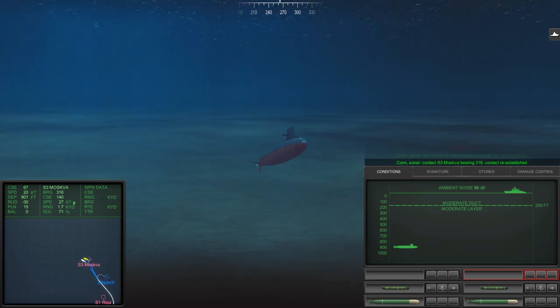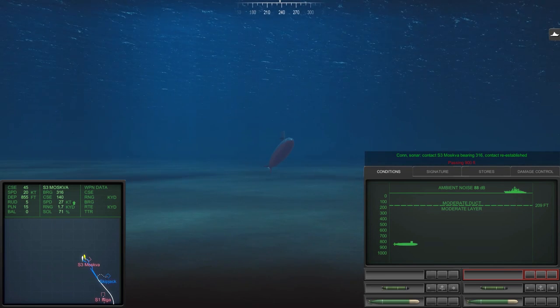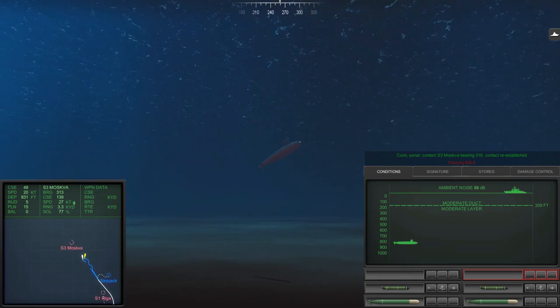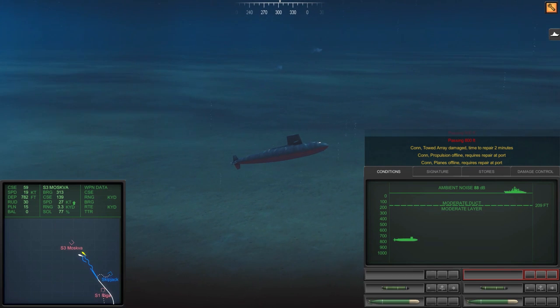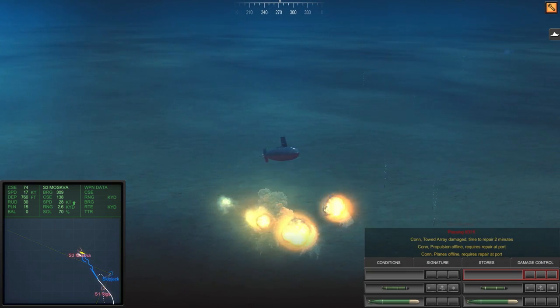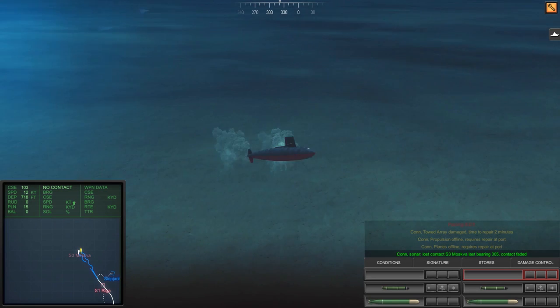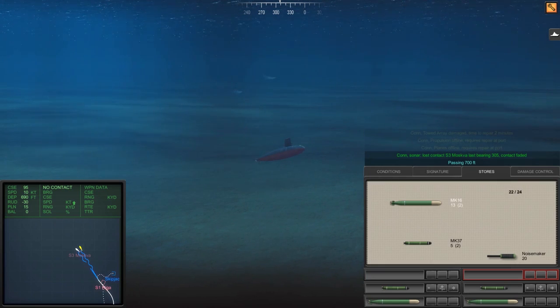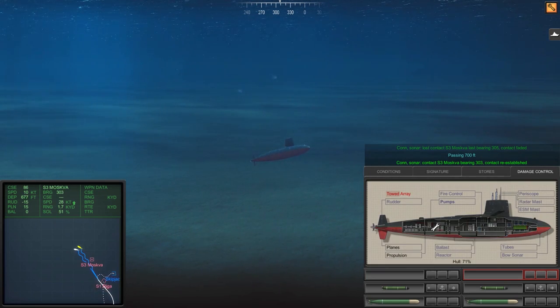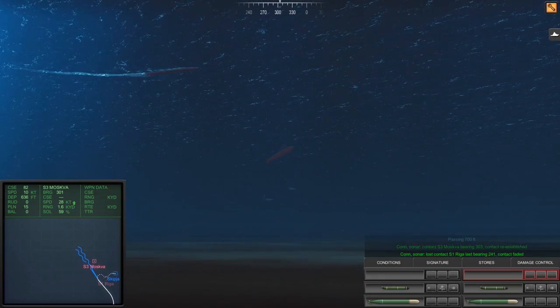Moskva is going to get hit here in a second from those advanced torpedoes. Here they come again with depth charges — probably the Riga this time, right on top of us. Planes are offline — toad array is damaged. There were no visible explosions from the depth charges, but we took some damage. Something took damage though I don't see it being permanently damaged.